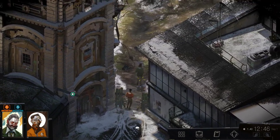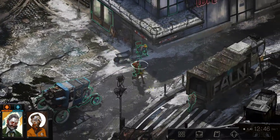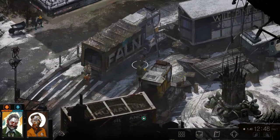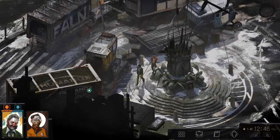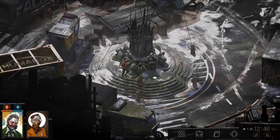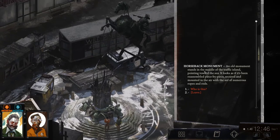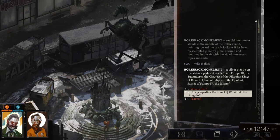Let's try and stay focused. There's a horseback monument: 'An old monument stands in the middle of the traffic island. It looks like it's been reassembled piece by piece, secured with ropes and rods. A silver plaque reads: I am Philippe the Third, the Squanderer, the greatest of the Philippian kings of Revachol. Son of Philippe the Second, the Opulent. Father of Philippe the Fourth, the Insane.' We have a fairly high chance for an encyclopedia check here. What did this king do?